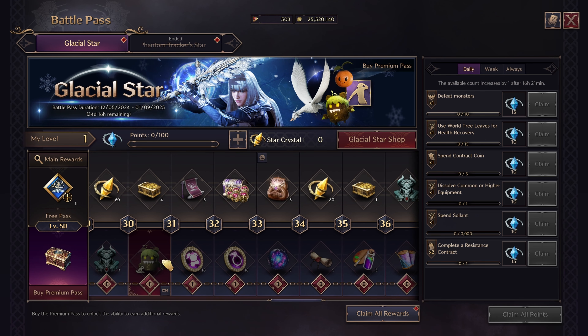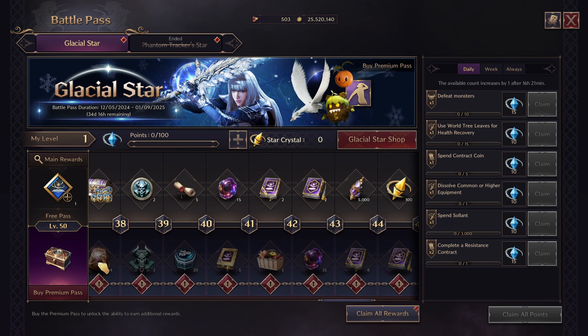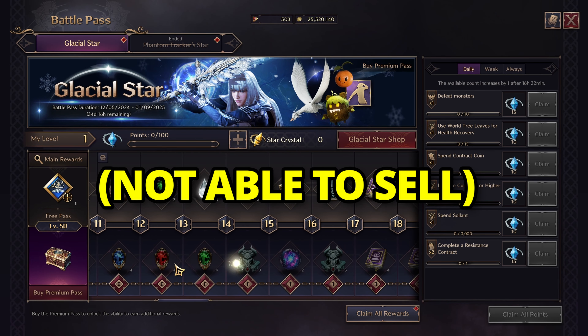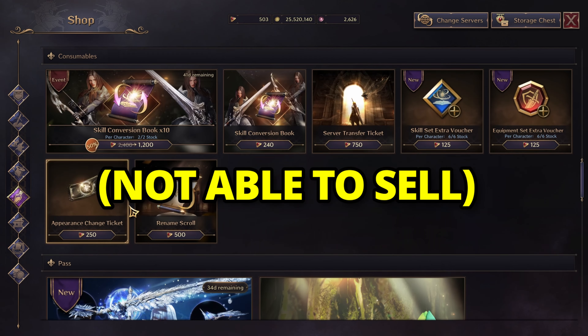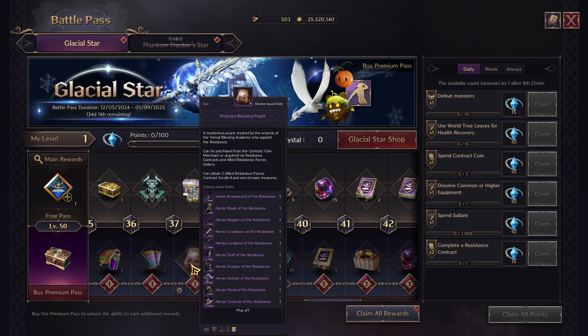One thing to note is that this should only be done if you have at least 125 trait conversion stones, as 25 are needed to convert a trait selectively. You will also get all these purple items such as books, gemstones, and growth stones, all worth a decent amount of lucent — not to mention the appearance change ticket which is worth 250 lucent on its own. So currently we are easily valued at 500 lucent.